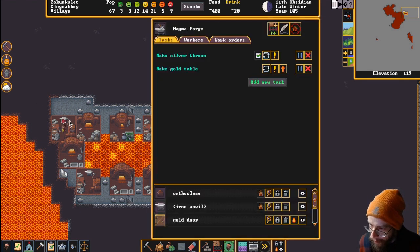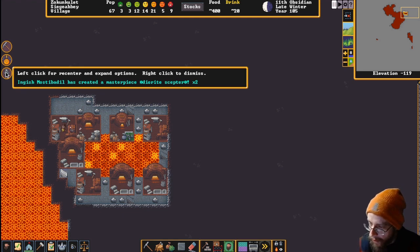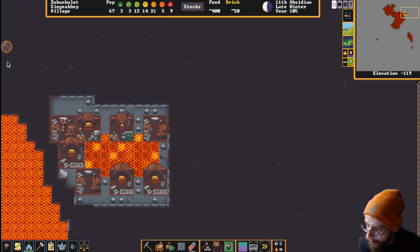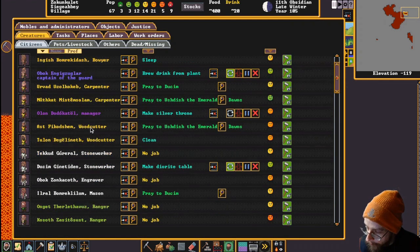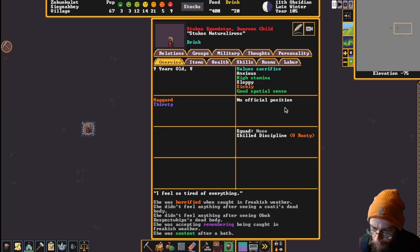There's a chance the steel order might get canceled. The repulsive slush is coming down going to knock somebody out. English has created another masterpiece diorite scepter - all craftwork of the highest quality. The dwarven child Stucos is stumbling around obliviously - that's a real sad thing. Let's see if there's anything I can do to make Stucos's life any better. We've got toys and everything. She's haggard - high stamina, sloppy, sickly, good spatial sense, anxious.